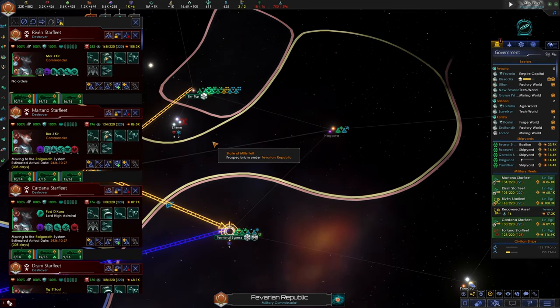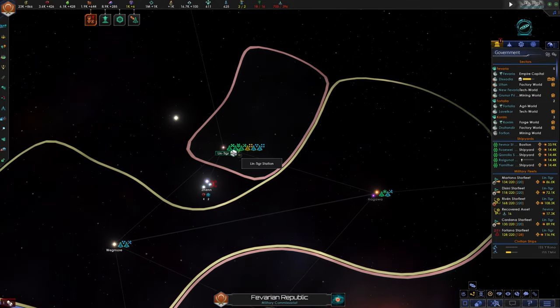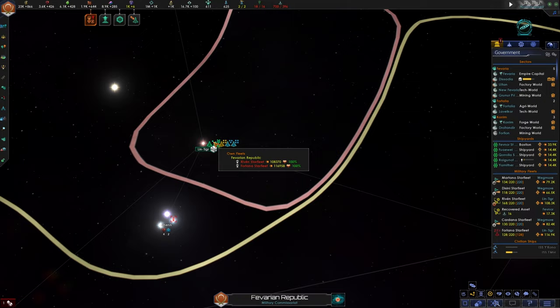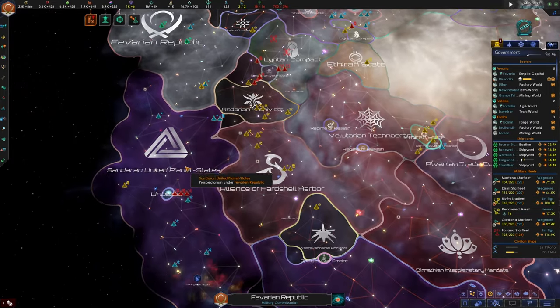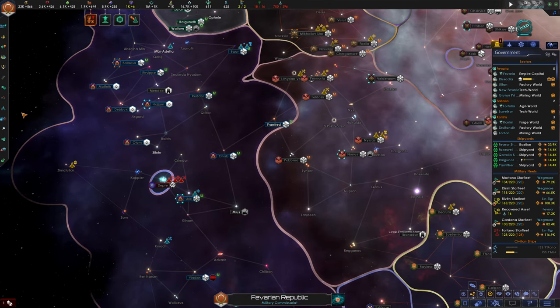Hopefully leaving one fleet will be enough to defend the L-cluster. I think the more pressing threat is coming from the Unbidden. I was concerned about seeing one fleet at around 400,000 power, but they just brought in two more fleets of almost 150,000–180,000 power. Oh my gosh. I don't know how powerful they really are, but this is quite alarming.